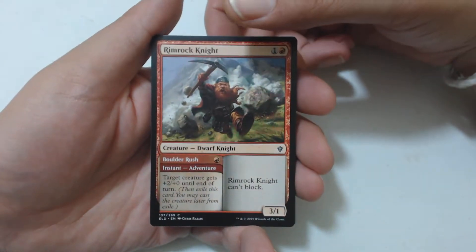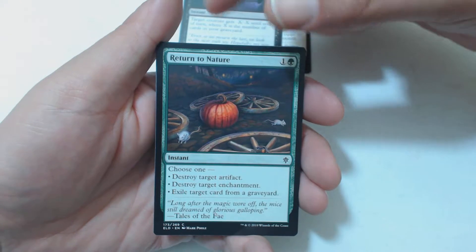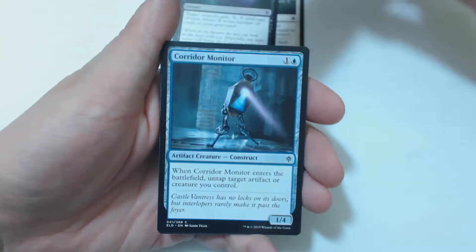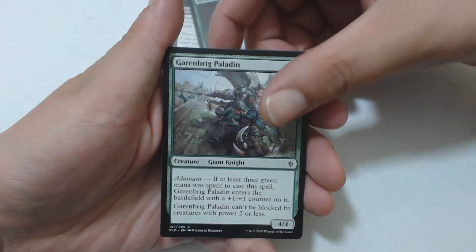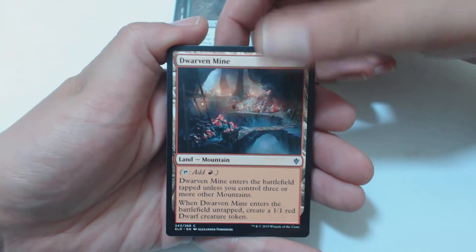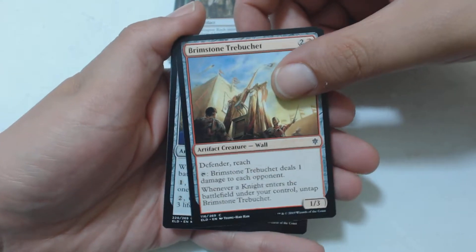We got Rim Rock Knight — rocking that rim. Outflank, Festive Funeral, Return to Nature — oh I get it, that's the Fairy Godmother turned mice into horses, pumpkin into carriage. Corridor Monitor, Garenbrigg Paladin, Dwarven Mine — do dwarves like to diggy diggy hole? I suppose. Weapon Rack, Brimstone Trebuchet — much better than a catapult, I will say that.